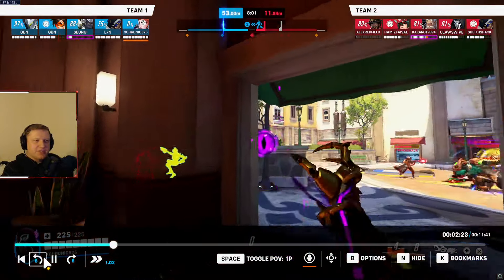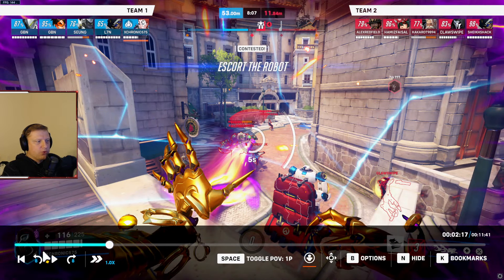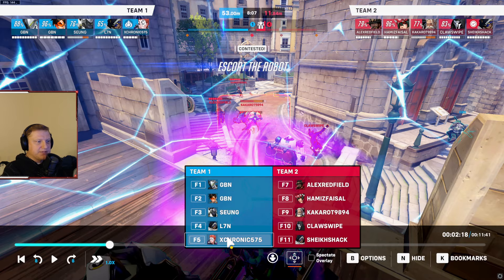I don't like that we cast Coalescence there. Your Winston could have jumped away from the Reaper. We knew he had his Wraith still — and even if you don't know, you can make an educated guess, because only the dumbest Reaper teleports into the enemy team without his Wraith. So all we did was force out his Wraith, and now we're not getting a lot of value out of Coalescence. Fortunately they're all standing in the open so you can get more value — but we don't want to rely on the enemy team making mistakes for why we're successful.